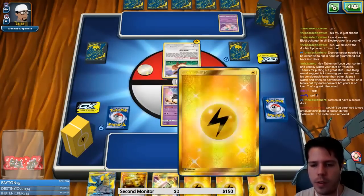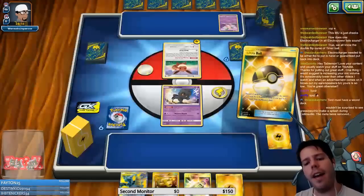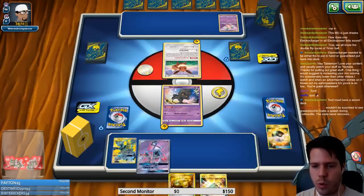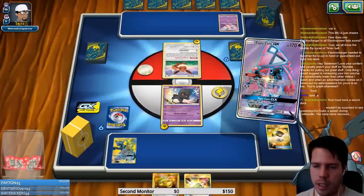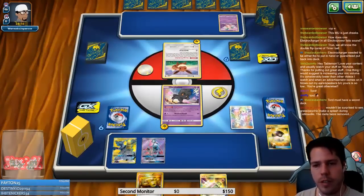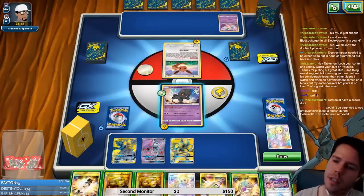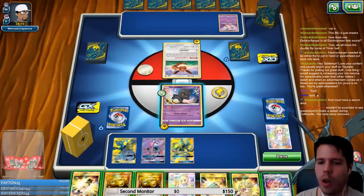Okay, now I have a chance thanks to double Energy Switch — I have a chance at a turn one attack and if I do I probably just win immediately. My opponent didn't use Energy Evolution, either due to a misclick or other reason. I needed two Nest Balls or one Ultra Ball — Mysterious Treasure does put another energy into play but this hand is terrible.